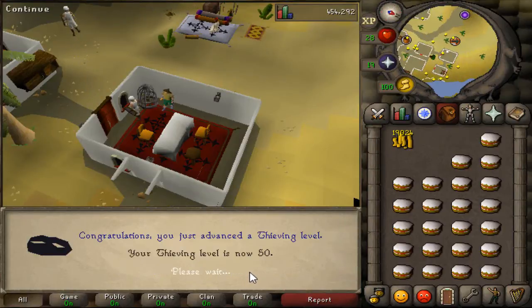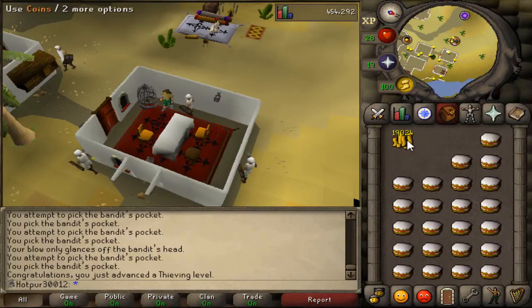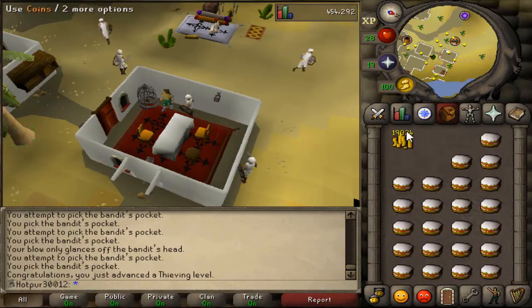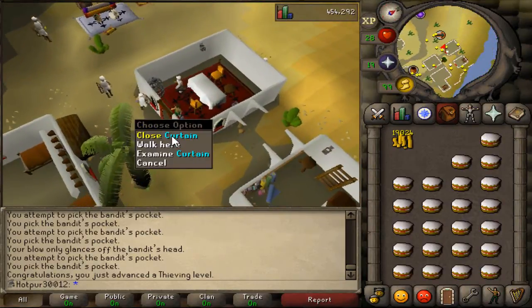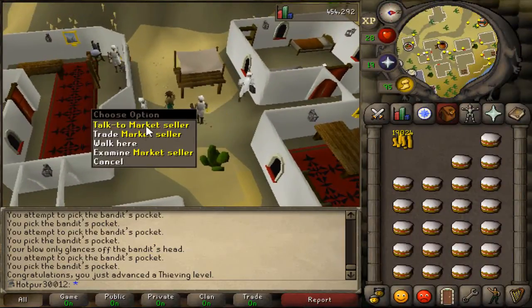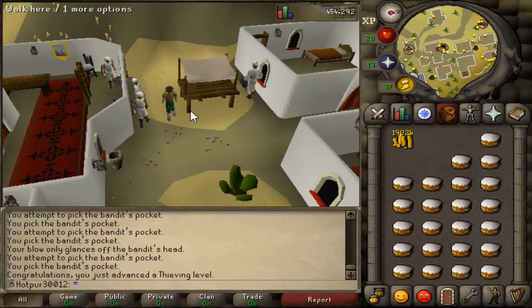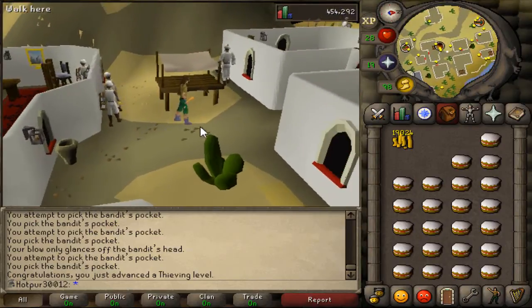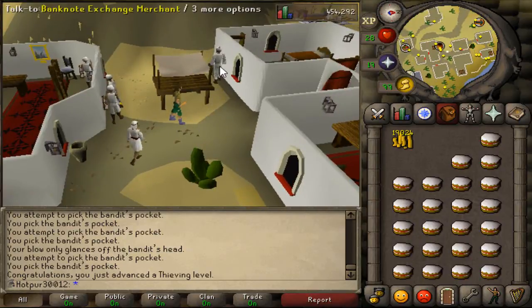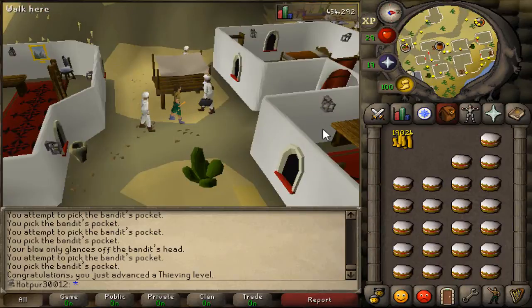We have just hit 50 thieving at 19k coins — that is really nice. Getting thieving out of the way first is one of the main reasons I'm doing this; that cash is the main goal. Now, most guys blackjacking will tell you to sell items to a certain NPC — do not do that, I lost like 15k that way. By divine grace I found this guy who will note your items unnoted for 5gp each. That's how you do it as an ironman.